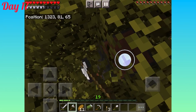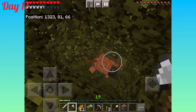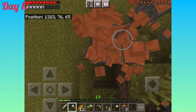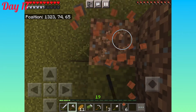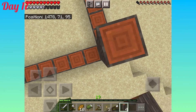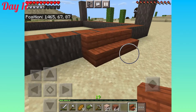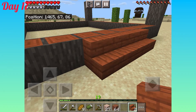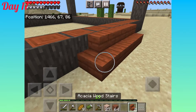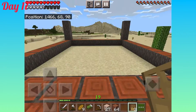Day 17, I mined some more acacia trees — what a surprise. This was a continuous theme for my builds, especially because I'm living in a sandy area: acacia and sand. I continued to apply some more wood because I forgot some again. That finished the structure and I decided to make some stairs and add them to the front of the build to give it a nice style. Continuously making mistakes and designing the build as I went, but in the end I think the base looked good.